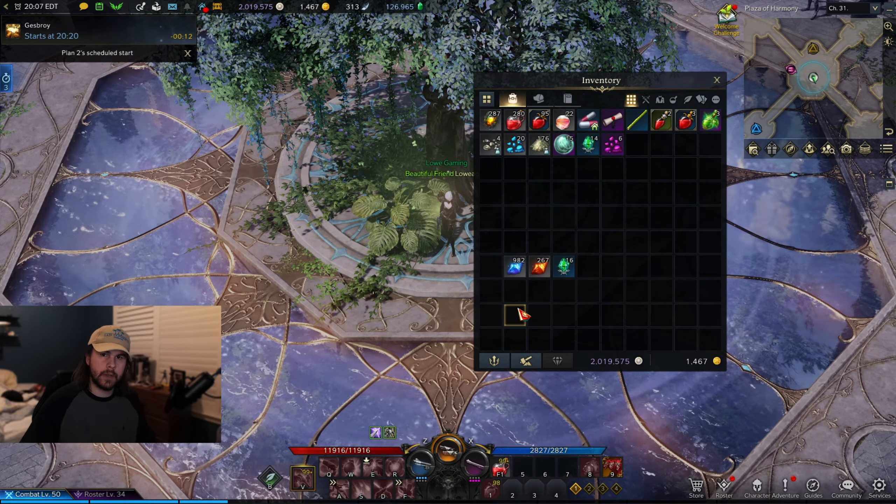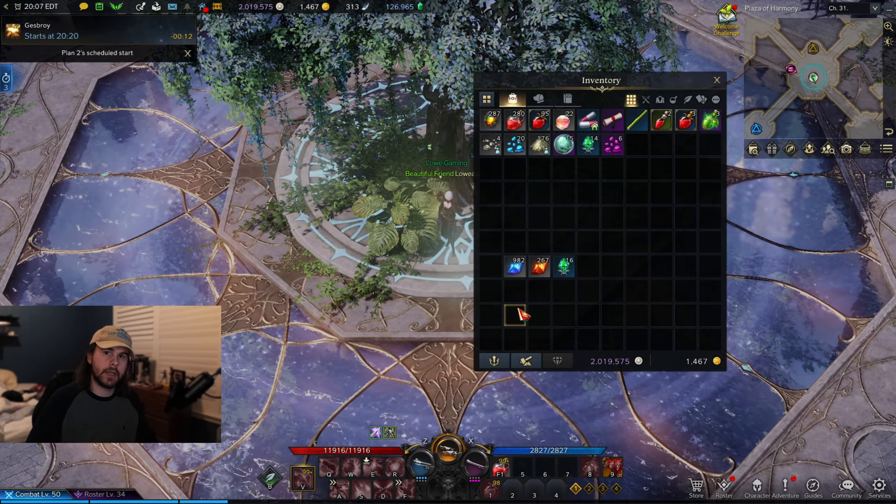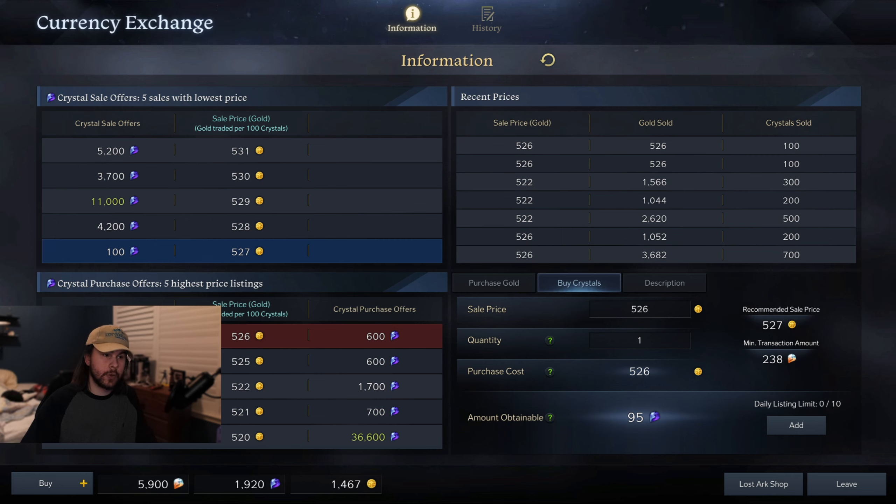If you are stockpiling any real amounts of gold, I would recommend turning it into blue crystals. Blue crystals are going to be worth more and more gold by the day, so if you want to you can invest all of your gold into blue crystals and then way down the line you can sell those blue crystals back for way more gold than you initially put in. You could also just hold on to those blue crystals for any stuff in the shop.